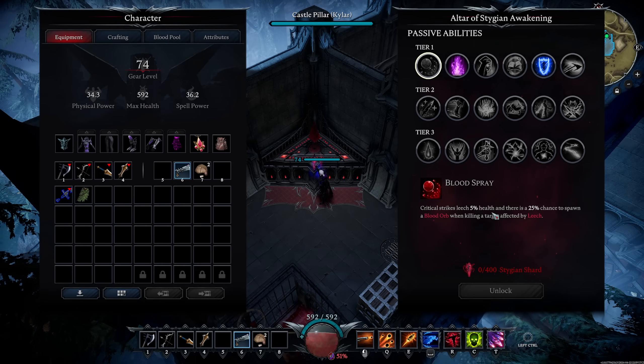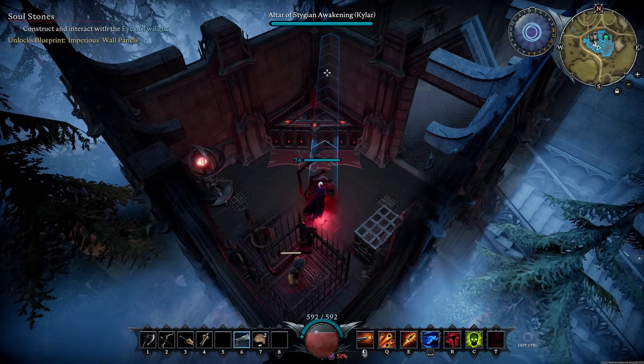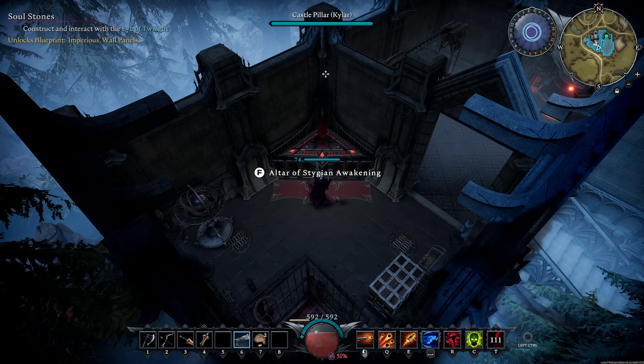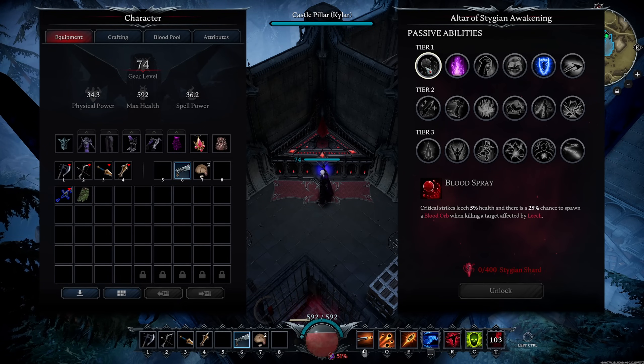The first passive is Blood Spray, which was revealed back in one of the dev updates. Critical strikes heal for 5%, and there's a 25% chance to spawn a Blood Orb whenever you kill an enemy affected by Leech. If you use something like Heartstrike, it marks every single enemy it hits with Leech, and when they die it explodes and puts Leech everywhere — enemies splash each other. Every one of those enemies that die have a 25% chance to summon a Blood Orb, the same orb you get from getting a boss down to half health.